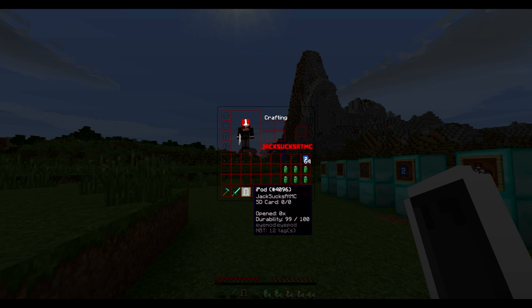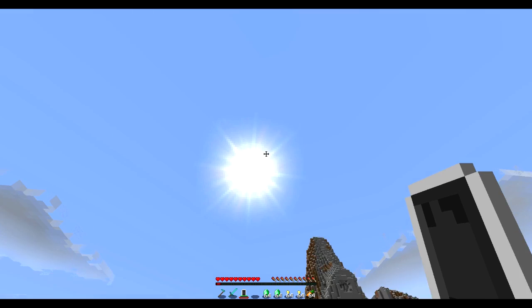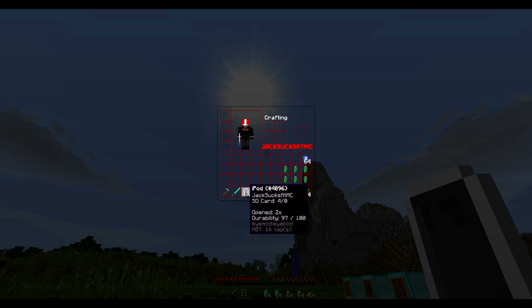You can see the SD card is 0 of 0 and it's been opened 0 times. If we open it again it now shows opened once, and again — opened twice. It tracks how many times you've opened it.